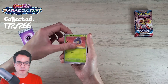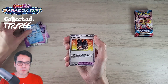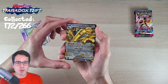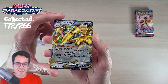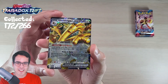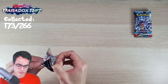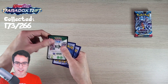Psychic Energy. A Nymble, a Yamask, a Spinda, Tinkatink. We've got a Vanilluxe, a Defiance Band, a Durant. A Wigglet Reverse, a Whismur Reverse. And a Gouging Fire EX — that's a cool looking card! This episode has been full of hits so far — now a Gouging Fire EX — and we still have four more packs to open. The last two are gonna be from the box, so we'll have to wait and see.